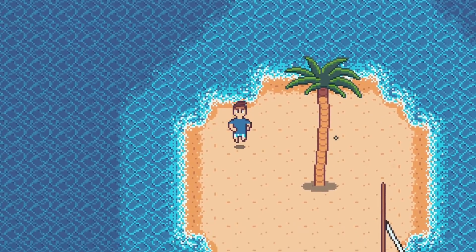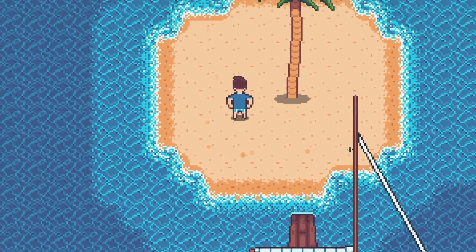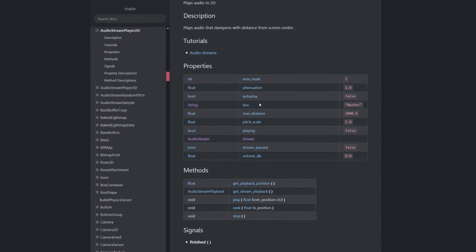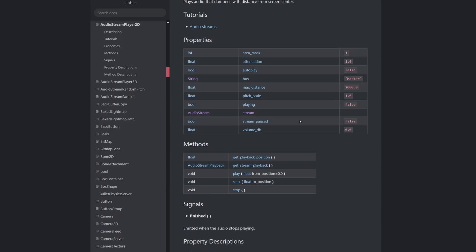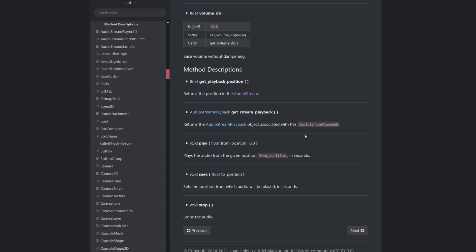The next change is more specific to each individual sound. Instead of playing one sound over and over again, like the footsteps in the sand, I think it'd be nice to have two to three small variations that play randomly, so the player isn't hearing the exact same thing constantly as they're exploring the beach. I can accomplish both of these improvements by making my own extension of audio stream player, probably with just a few lines of code. Gonna try and knock that out now, jump back into my list of sounds to create, and I'll catch up with you all in a bit.